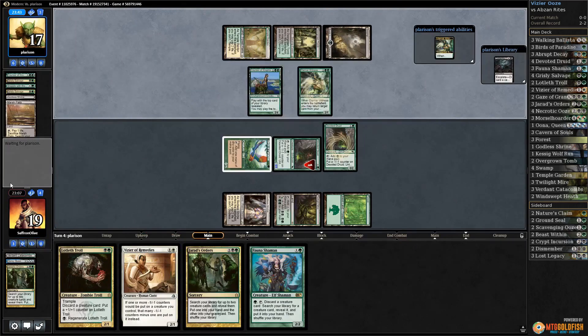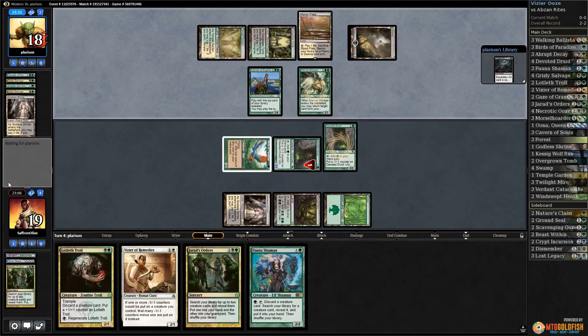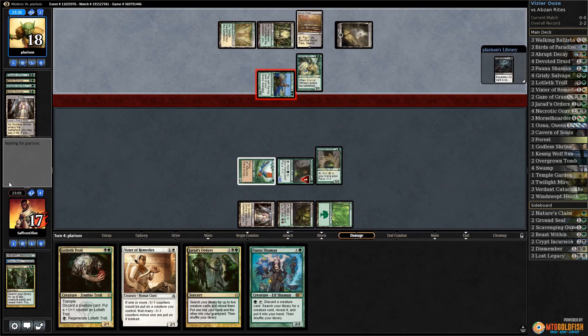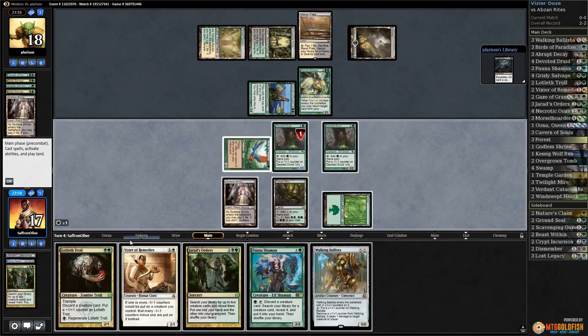Play Devoted Druid and pass the turn. We could have gone for infinite mana by playing Vizier there, but it doesn't really do anything at the moment. I guess we could have played a Fauna Shaman, although we'll probably be discarding Fauna Shaman anyway. Opponent gets back the Marsh Flats, attacks for two — we drop to 17, opponent passes.